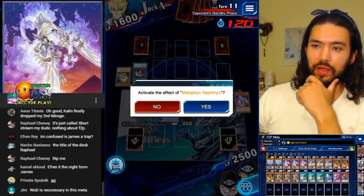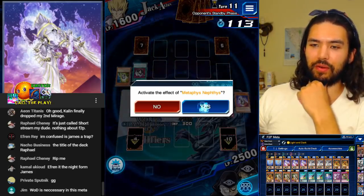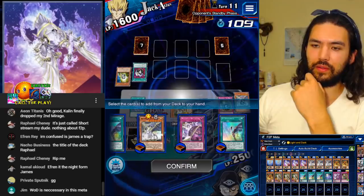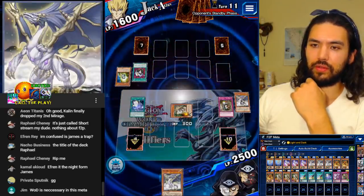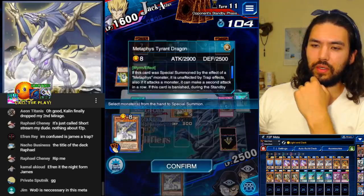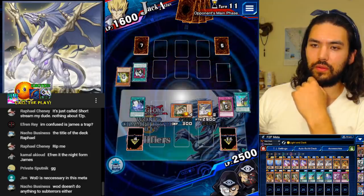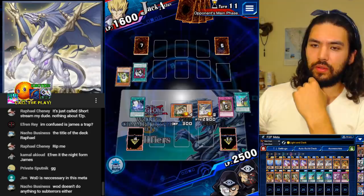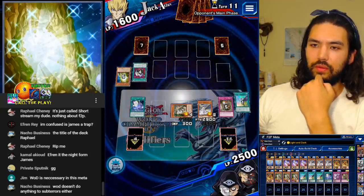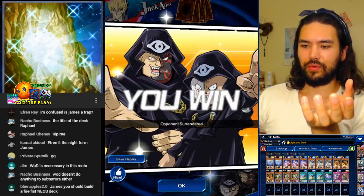What is necessary in this meta? Maybe not with this Metaphys Nephthys. Let's go Nephthys and add Tyrant Dragon. Activate Treacherous and special summon him. No more Whitestones — he's out of Whitestones. That's a dub! That's a dub!